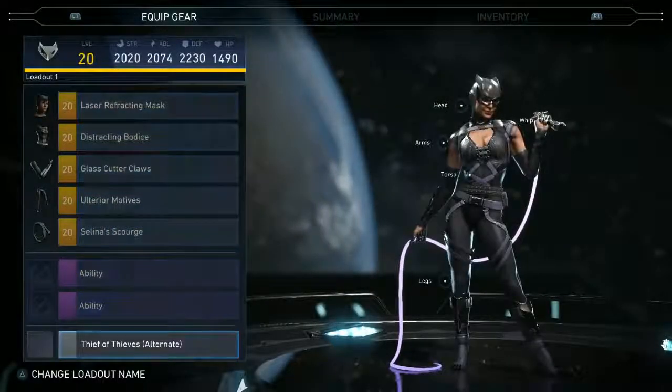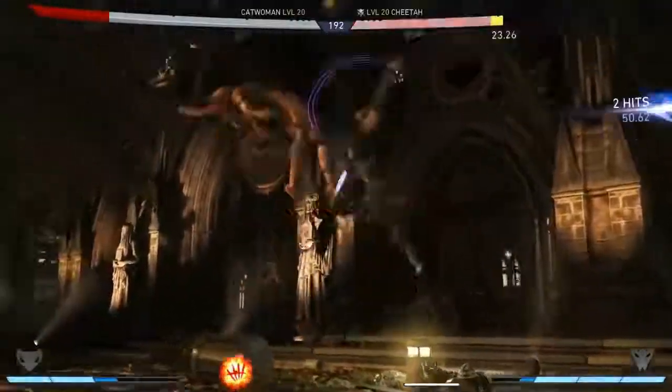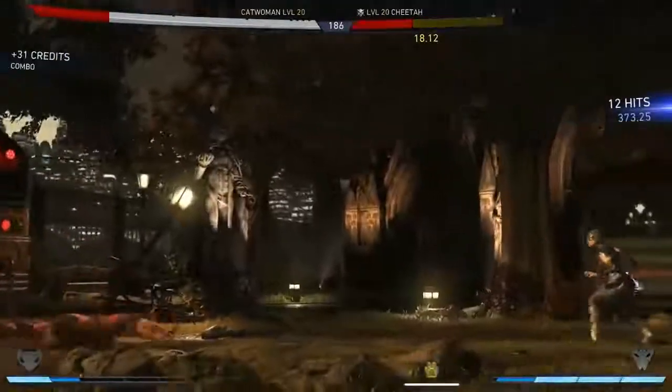Here's a Catwoman set I absolutely love — the neon whip and claws, like a laser whip. If you do a 10-hit combo, a diamond pops out and you get real in-game credits for it. The diamond actually drops on screen and you have to walk over and step on it. It'll bounce around and drop in random spots, maybe even behind the opponent, so you have to fight your way to it.